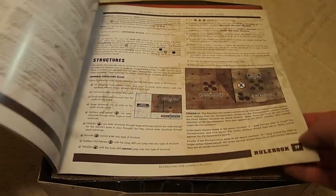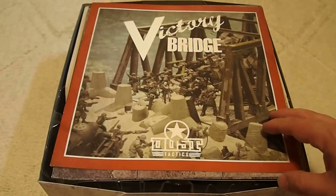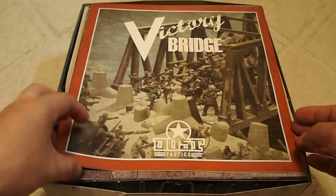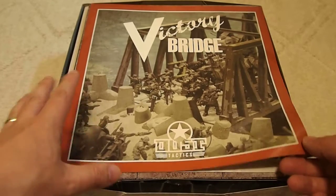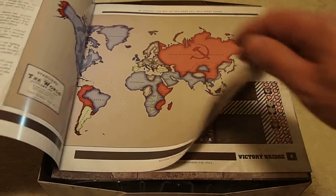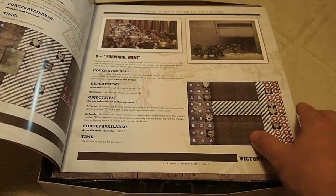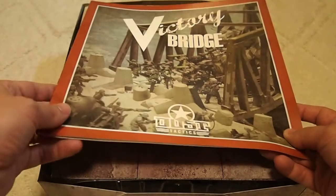I'm looking forward to having a good read through this later. The other thing you get is what's called the Victory Bridge campaign. This is a campaign that has information about using the two armies included in a specific military campaign situation. Again, very nicely done, full color background information. It's got information about how you use the different maps to set up the different scenarios. So that's the Victory Bridge campaign pack.